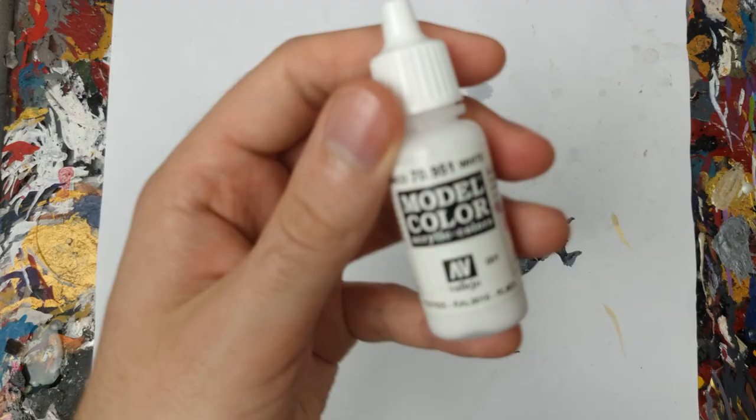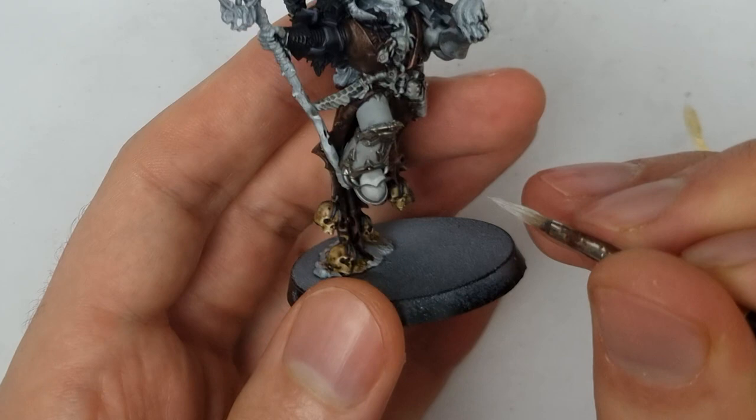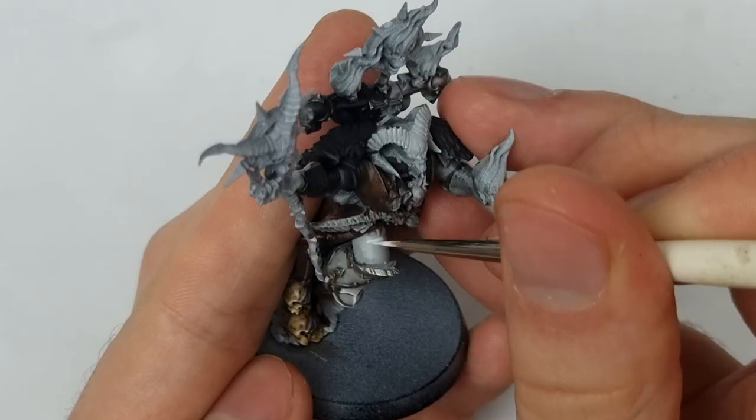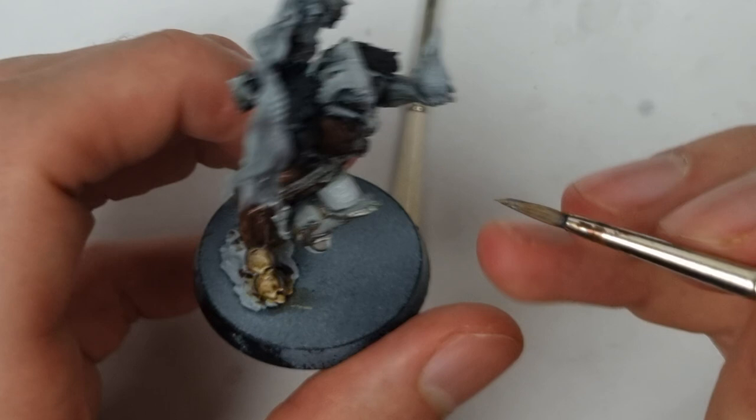Now we're going to highlight the sky grey armour. Adding white in about a 50-50 mix, I used this to highlight any sharp edges like around the foot and the upper thigh. With more white I added more highlights, again focused in the centre of where the previous highlights were. Around the thigh in particular I needed to use some grey glazing in order to blend it in — just thin down your sky grey and apply it to the edges of where you've just done the white highlights.